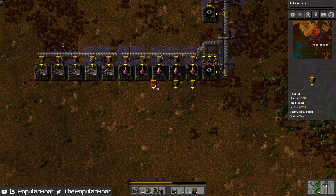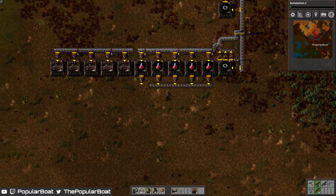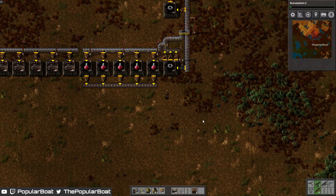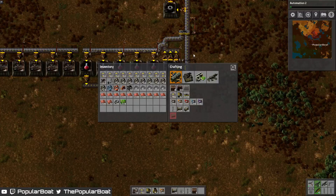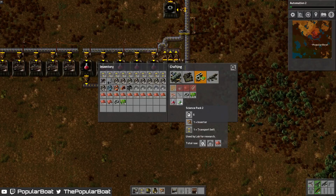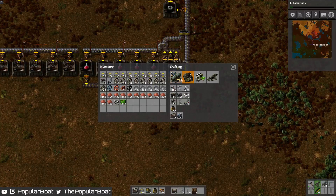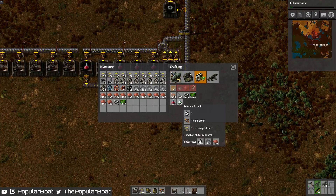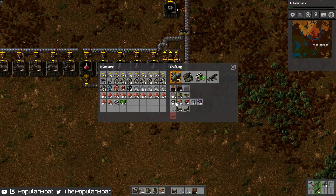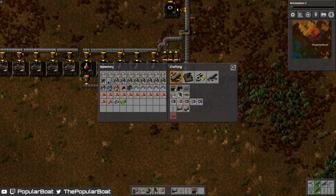Now these are gonna come out onto our line. With green, we're gonna produce green down the other side, so I'll have to get my head around that. What do we need for green? Inserters and belts, so we need to produce some belts and inserters down this end and feed them around. We're gonna need electronics over here as well, along with gears.